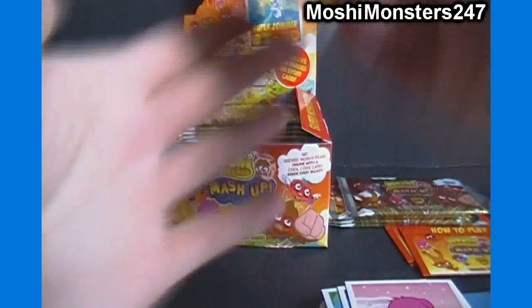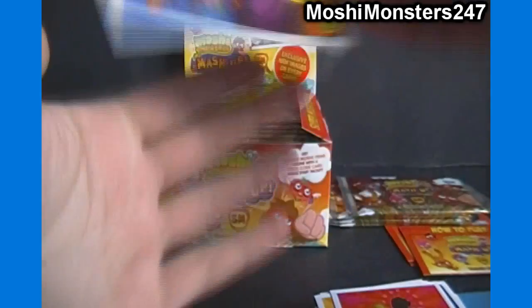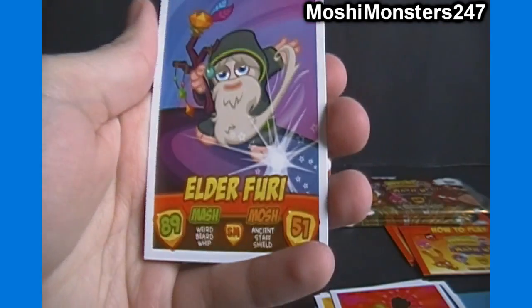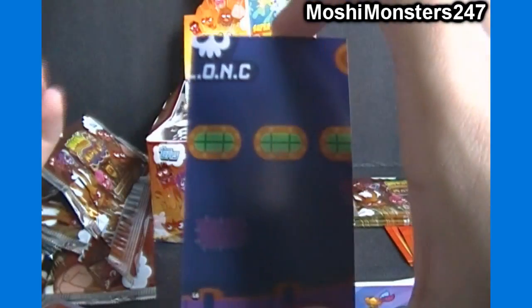Got Poppet, Ecto, Cleo, Bow Squidly, and ooh — Elder Furry. I believe that's the one that in rainbow foil form has the stats of 100 to 100, or maybe it's even 101 — I don't remember. So that's what we want to find. And there's our code card.